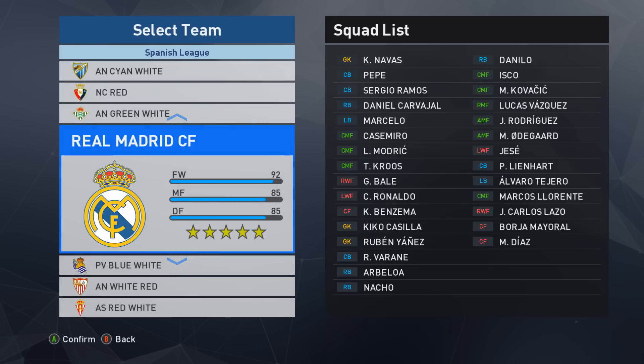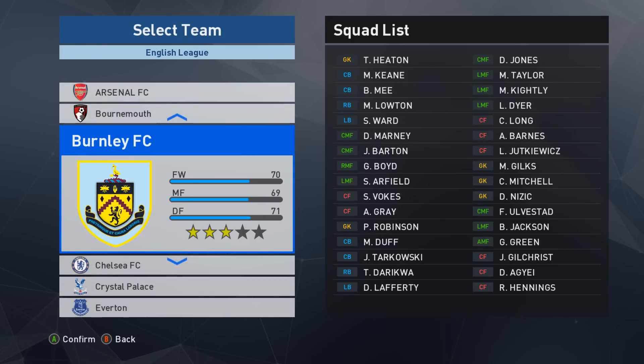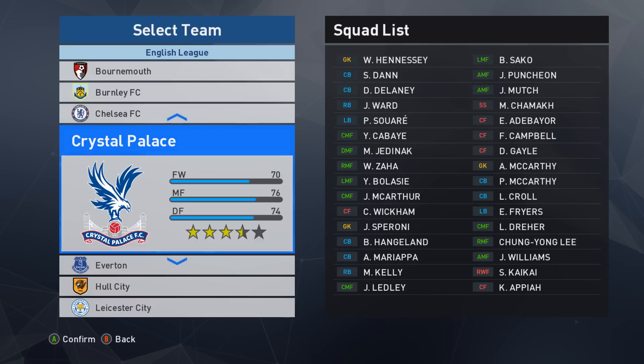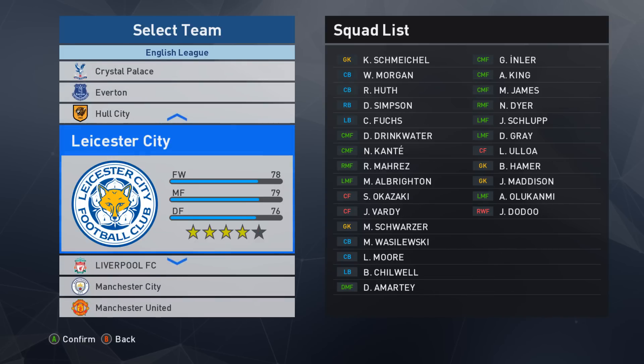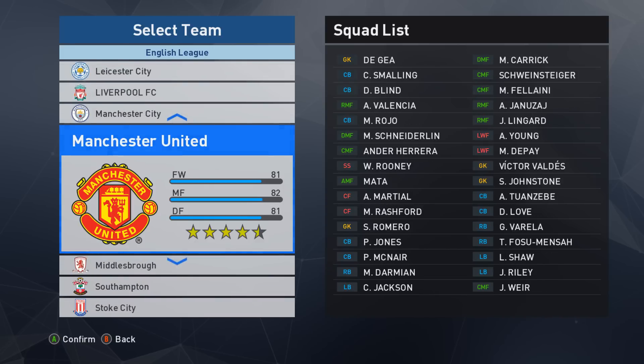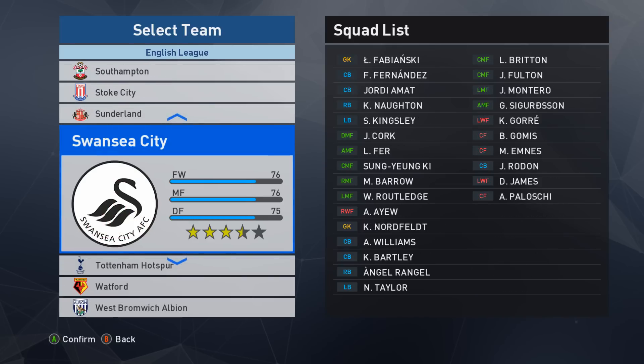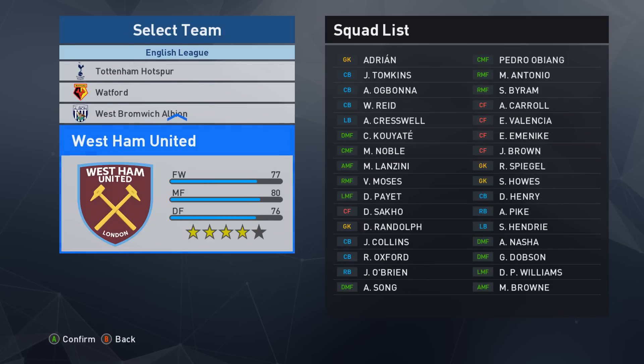And if we go to the BPL, we'll have a look — English League. Arsenal's obviously licensed, Bournemouth, Burnley, Chelsea, Crystal Palace, Everton, Hull, Leicester, Liverpool — obviously licensed — Man City, Man United, Middlesbrough, Southampton, Stoke, Sunderland, Swansea, Tottenham, Watford, West Brom and West Ham. So this does work, guys.